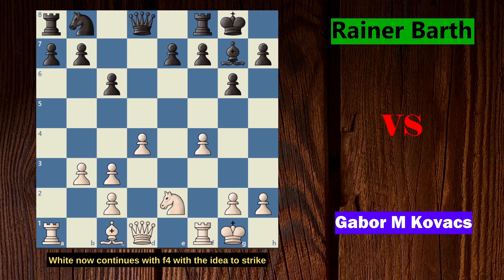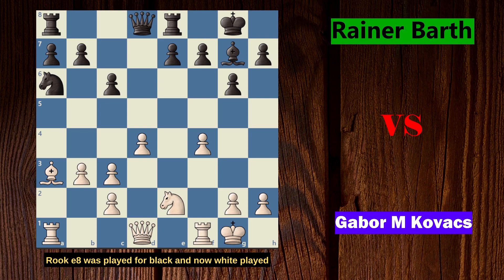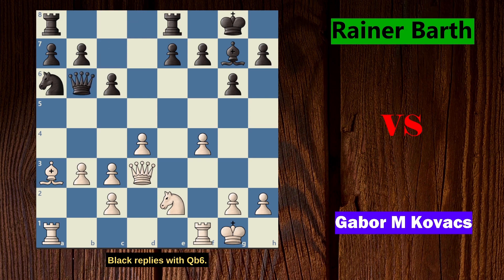White continues with f4 with the idea to strike in the center, and black replies with Na6 — the idea being that the knight is better there than going to d7 and f6. Game continues with Bb3 for white, which is the best square for the bishop. Re8 was played for black, then white played Qd3, putting the queen on a better square. Black replies with Qb6, also involving his queen. White now played f5 with the idea to open up the f-file and then place the rook on f3, possibly moving to the g or h files.